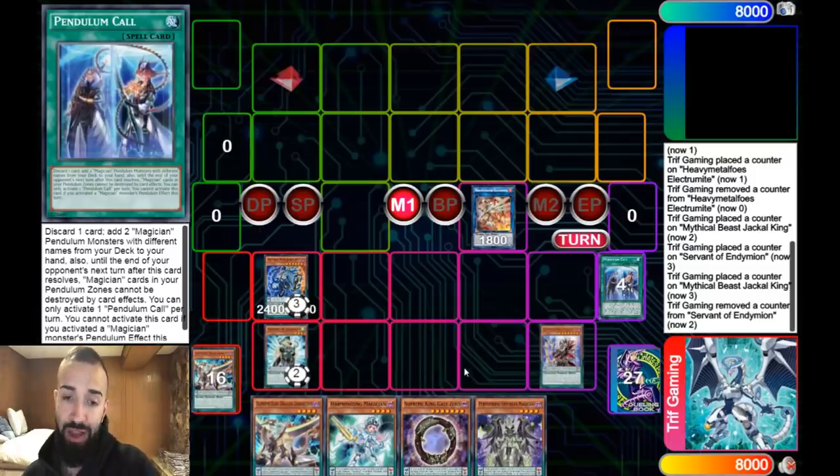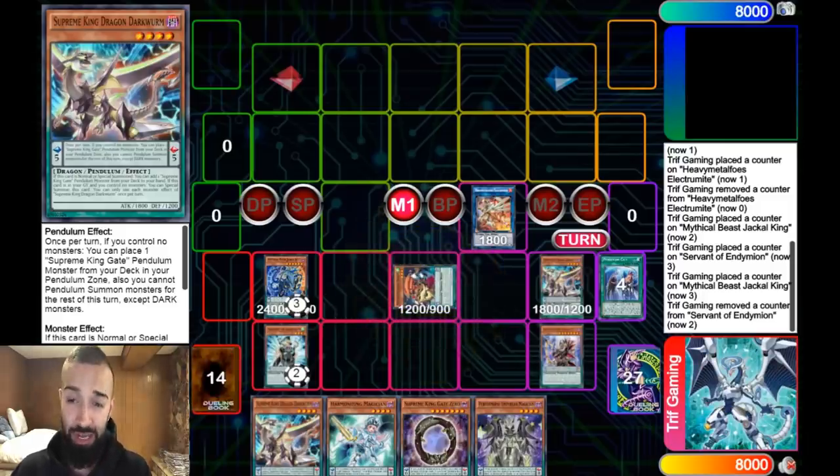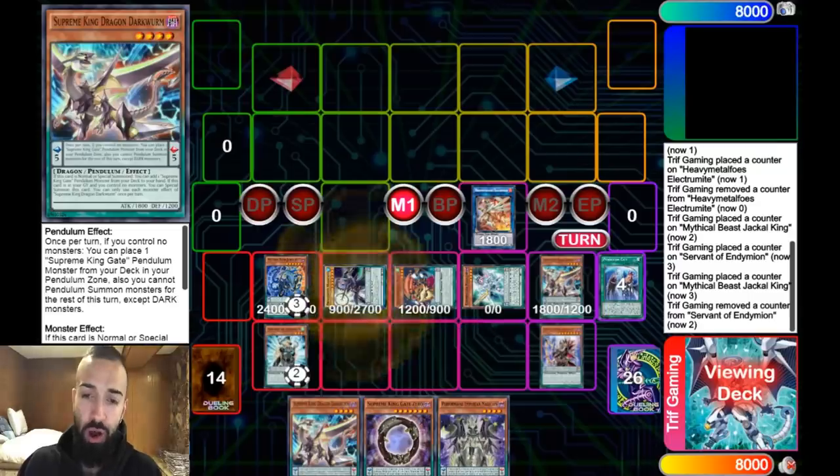As you notice here, we have three counters on Jackal, two on Servant. Mighty Master is gonna resolve by the end of this turn, so you get a free monster on field — it's like a free Special Summon. So why clog your field by Pendulum Summoning it when you get the summon for free anyway? A little tidbit of knowledge for you guys.